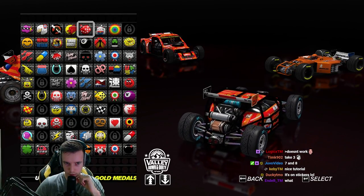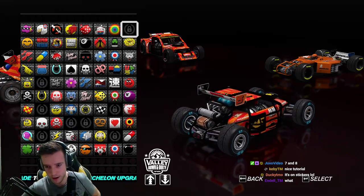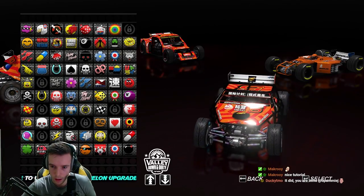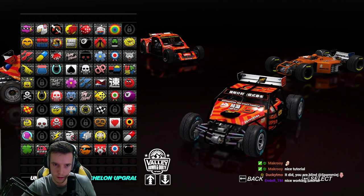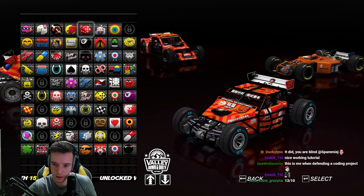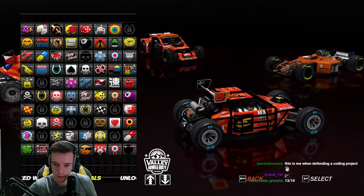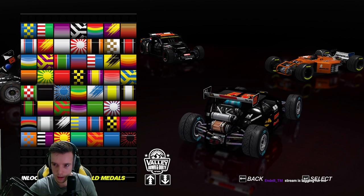One, two, three, four, five, six, seven — oh there it is, it actually worked! It has a black background, but it is there. That's just how you do it — change the sticker in the folder and it pops up in-game. I want to have a transparent background because the black is pretty ugly.